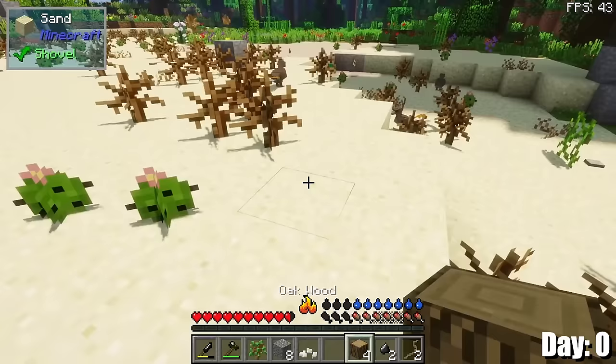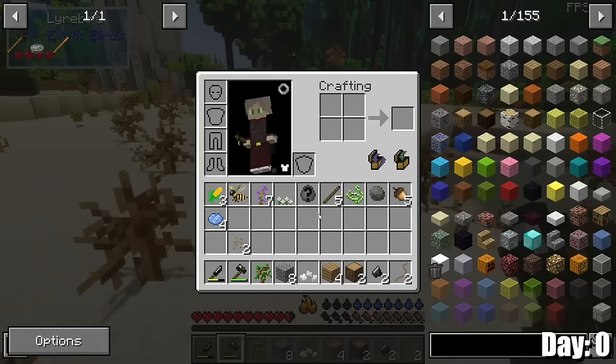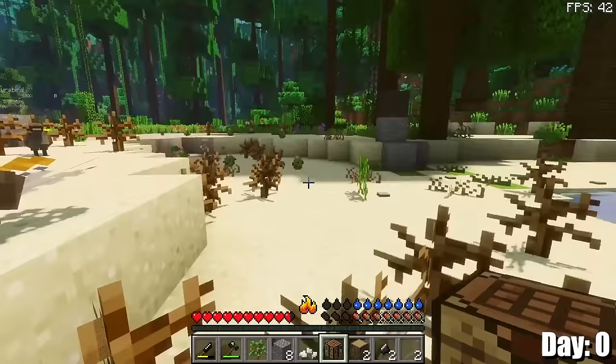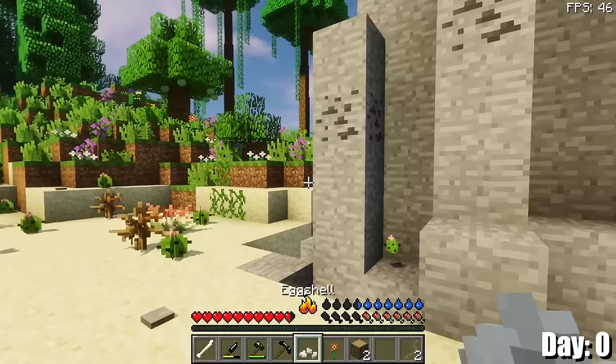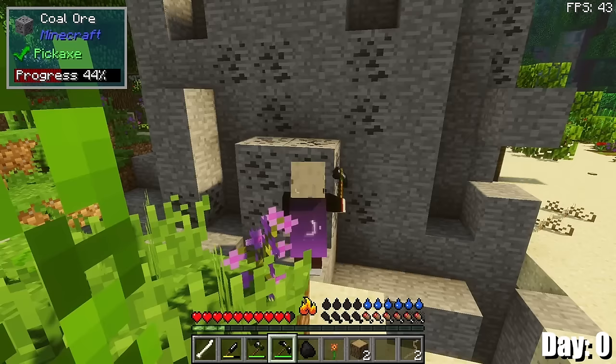I kind of ran away from the dragon area just in case it shows up. I can use my hatchet to whack these logs and get planks, although you get very few planks unfortunately. But now that I have a crafting table, I can make a flint pickaxe. There happens to be this big stone mound over here near this little beach that has a bunch of coal, and obviously I can get stone from it if I need to.